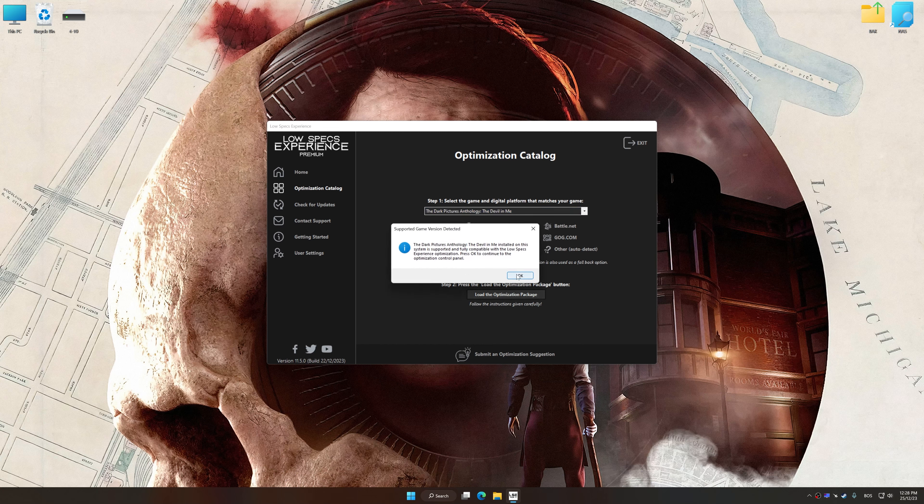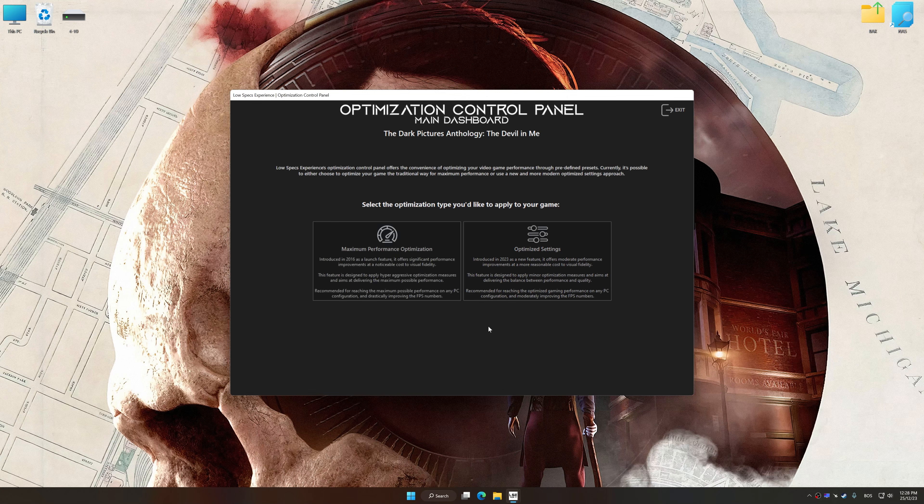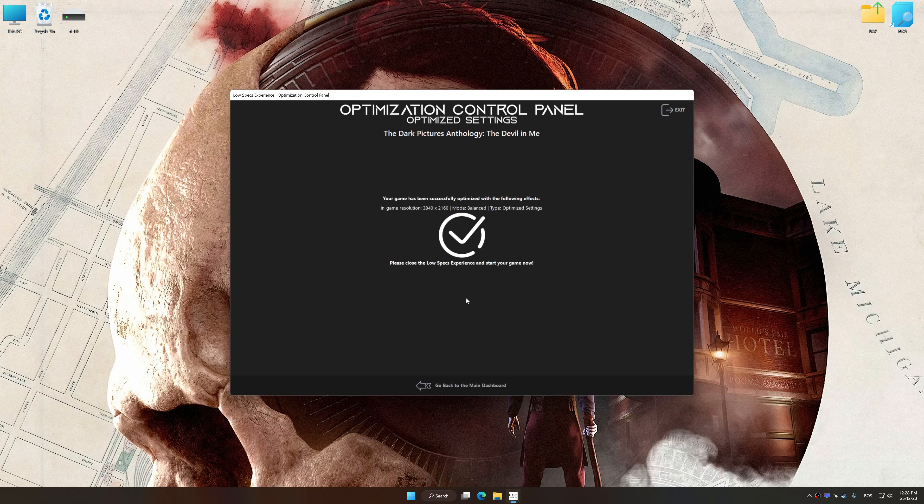Low Specs Experience will automatically detect a supported game version on your system. Press OK and the optimization control panel will load. Once loaded, select the desired optimization presets and the rendering resolution for the game. Feel free to experiment with the presets and rendering resolution to see what works best for your system. Then press the Execute Optimization button and start your game.